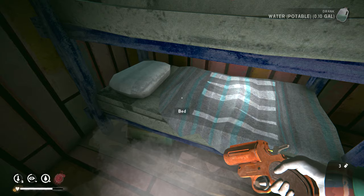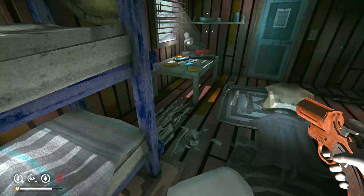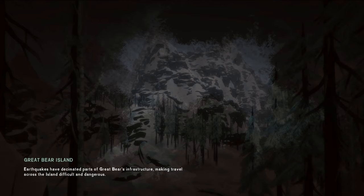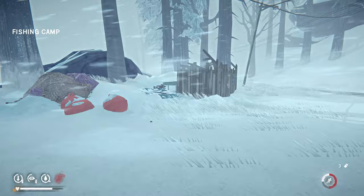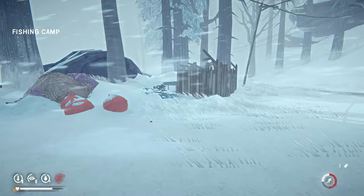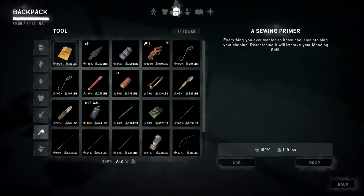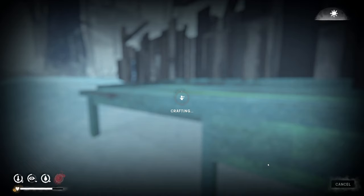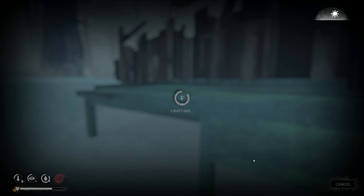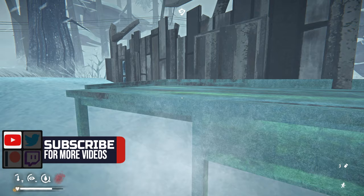Unfortunately those carcasses are going to be really frozen by the time I get back out there to harvest them. Let's pass time until I warm up, then head out and see if I can get a couple arrow shafts done. The wind is coming this way. 23 degrees — we can make this work as long as the wind doesn't shift. Let me drop the hatchet — now it should drop to 38 minutes. Much better.